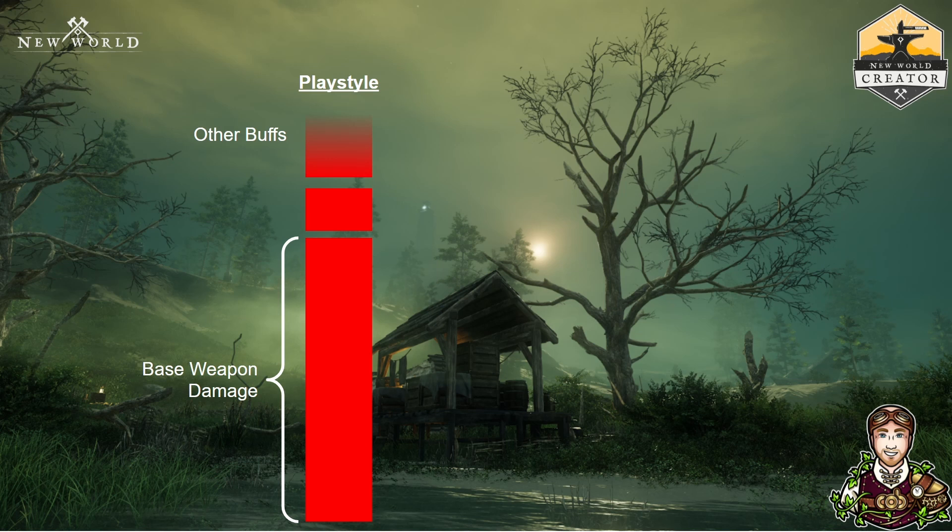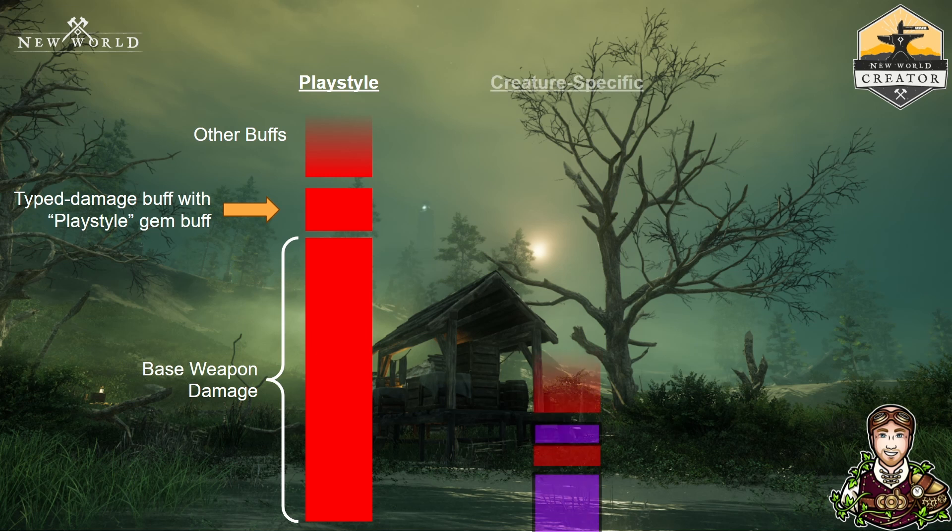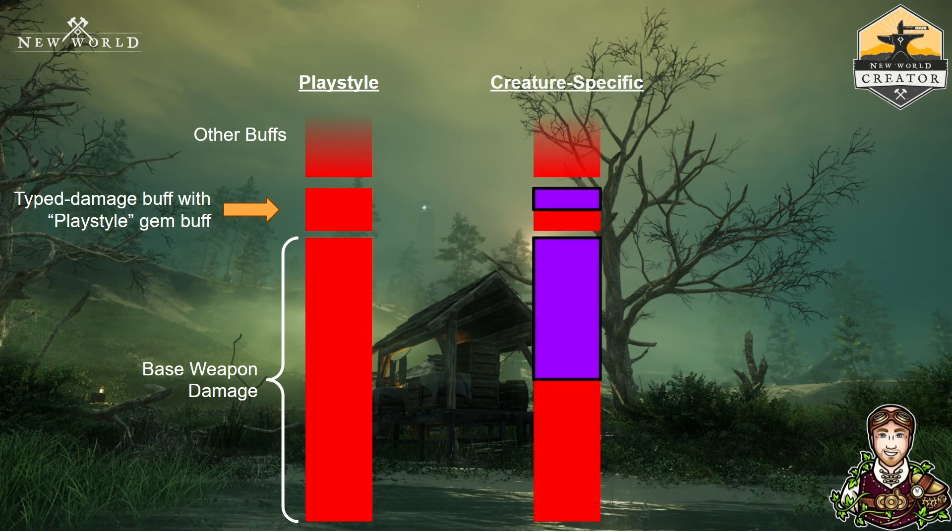There are some buffs associated with your weapon based on a percentage of your weapon damage, but there's a subset of those buffs which are based on your typed damage — so they'll buff the specific thrust, fire, strike, slash, or whatever. There's also a buff from putting a gem into the socket of your weapon. For high-end weapons, this is very common, and putting a gem in will increase your damage. We call this the playstyle side because certain gems give you a buff based on your playstyle.